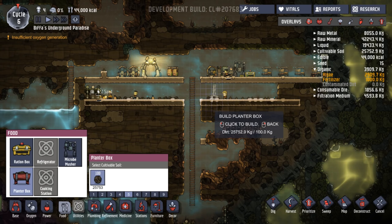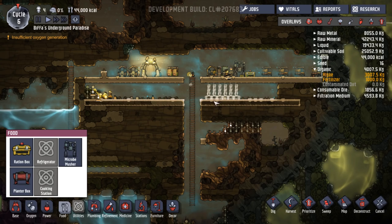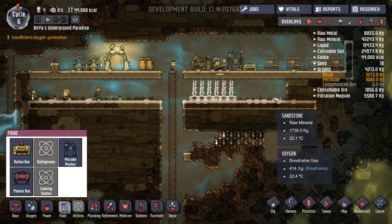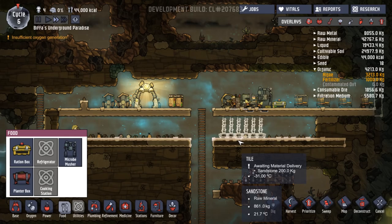We're going to stick some planter boxes down here. I want to see how these work — whether these make CO2 or not, I'm not entirely sure. But I know we can put seeds and things in them. So let's see how they go. What are they taking — dirt? A hundred dirt each. We have tons of dirt. Yeah, they can still get to all of that.